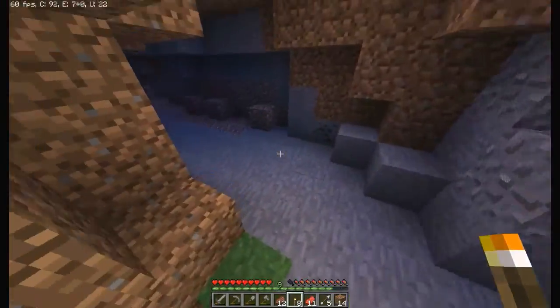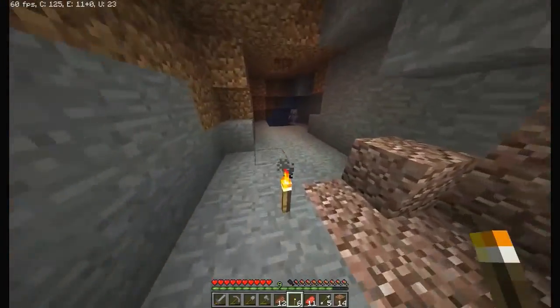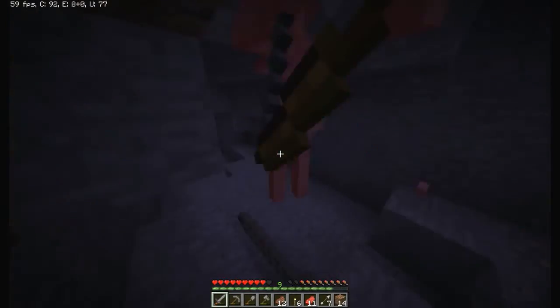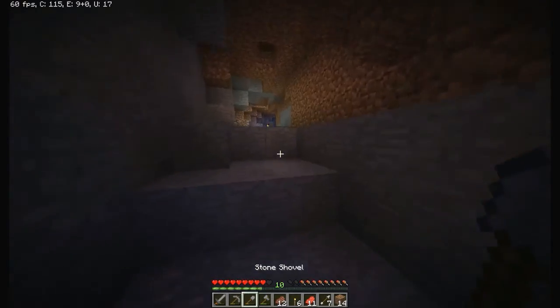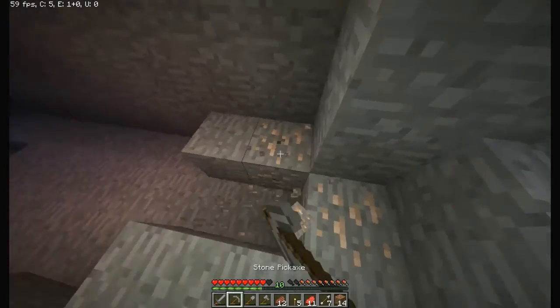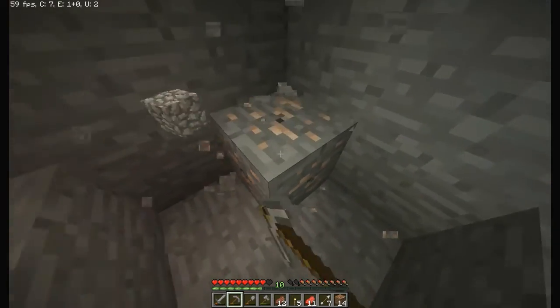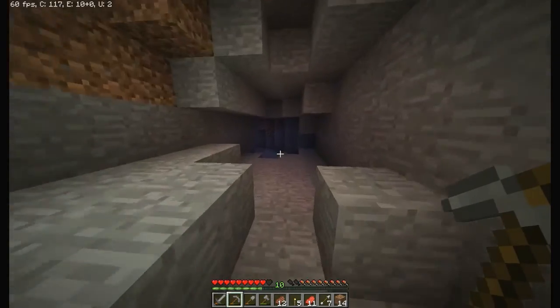Do we have a cave? Yes we do! And of all things there's skeletons in it, which is actually kind of good. I like skeletons because they give bones and arrows — they're probably the best mob in terms of drops. Well, I guess creepers, but whatever.